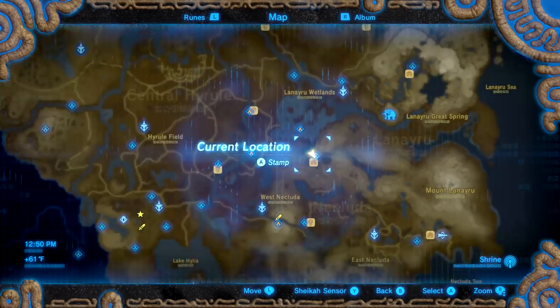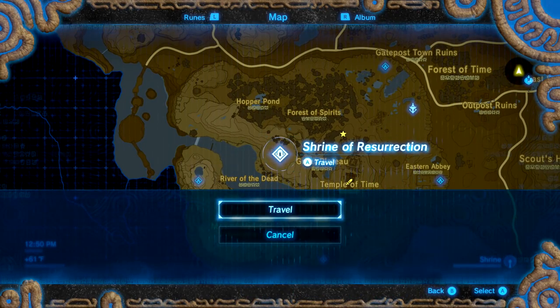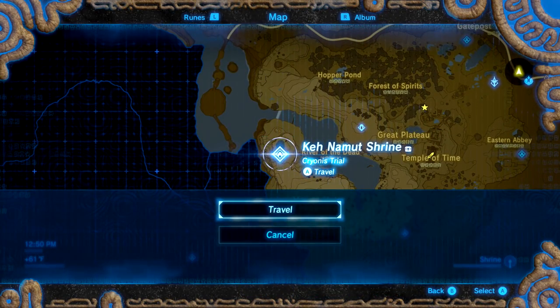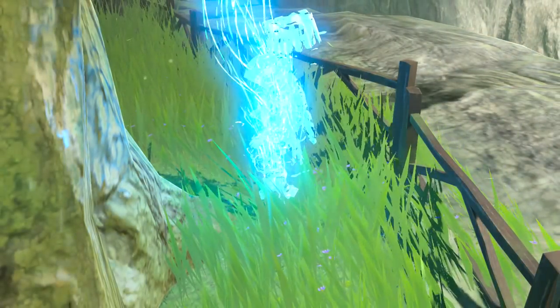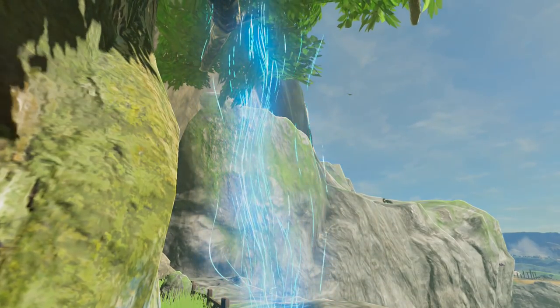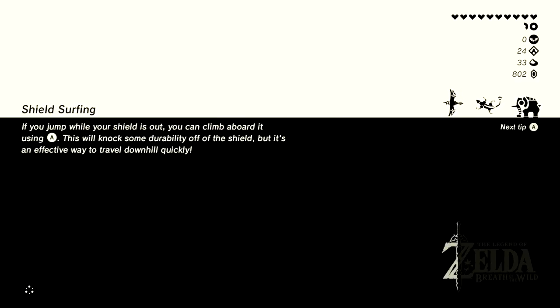I'm going to go ahead and pick up the iron sledgehammer — I'm sure it'll be helpful. It'll be fun to go back to some of the original areas we haven't explored in a while. Maybe I should try starting from this shrine and head way back to the starting area. Usually I just look at the horizon, see something cool, and run straight to it, but maybe I'm missing things by not following the map's main paths.